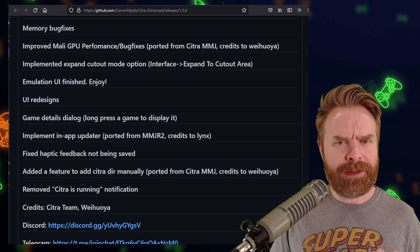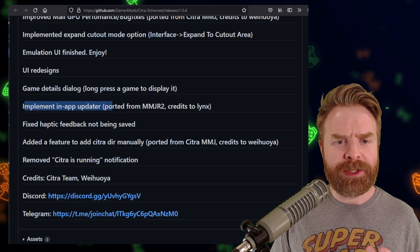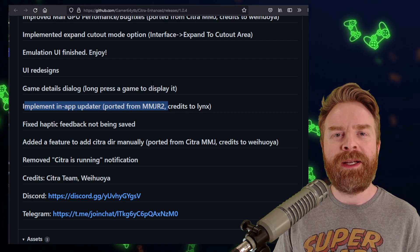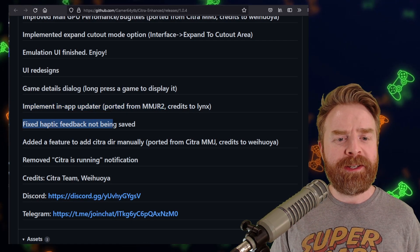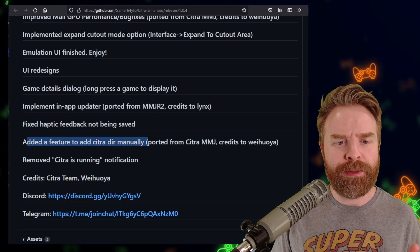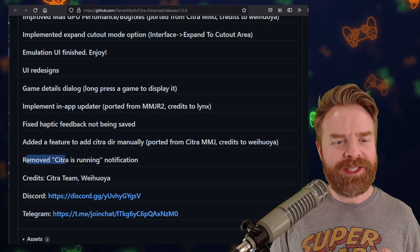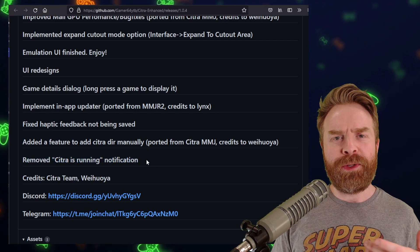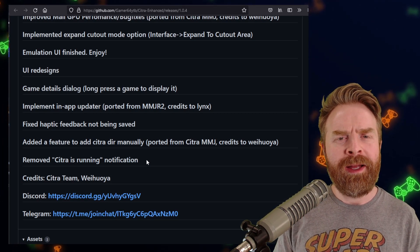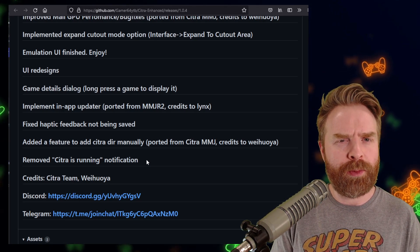UI redesigns, which also plays into the above point. Game details dialog, implement in-app updater — which is a port from Dolphin MMJR2 — so you don't have to re-download it every time, you can just update straight from the app. Fixed haptic feedback not being saved. Added a feature to add Citra DIR manually, which kind of avoids or solves the scoped storage issue. And last up, removed the Citra is running notification. So if you're trying to play 3DS games on Android, by default I do recommend trying Citra from the Google Play Store. If that isn't cutting it, try Citra MMJ or even Citra Enhanced here.